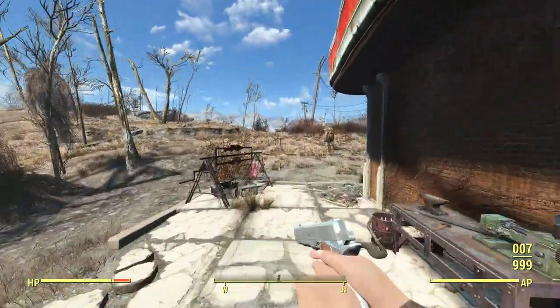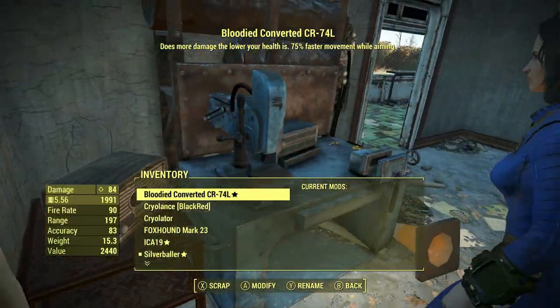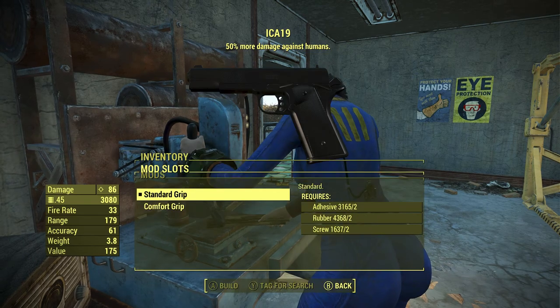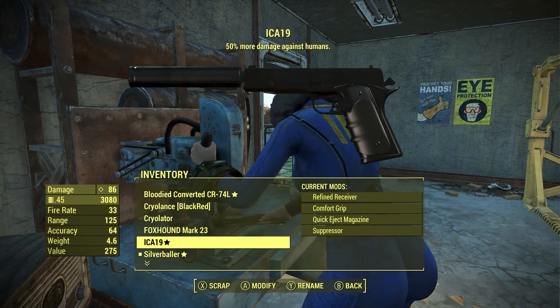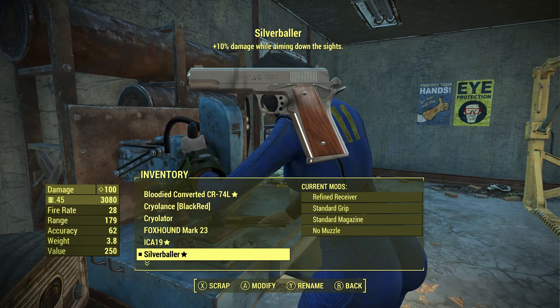We're going to take a look at the two weapons at the weapon workbench to see what kind of customization we can do. On the ICA-19 — the weaker one — we've got a refined receiver to maximize damage, a comfort grip, a quick eject mag, can't make it bigger, and you can put a suppressor on there.